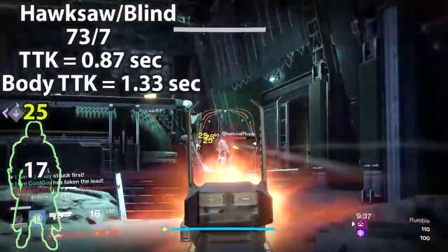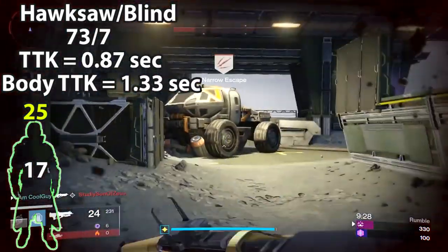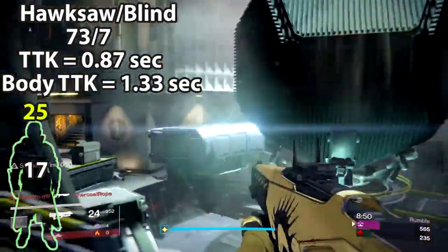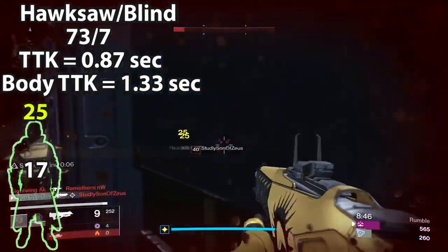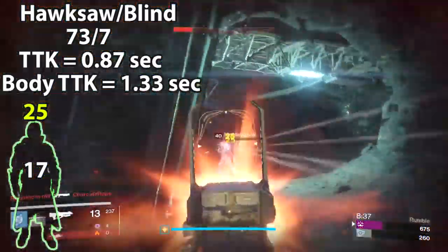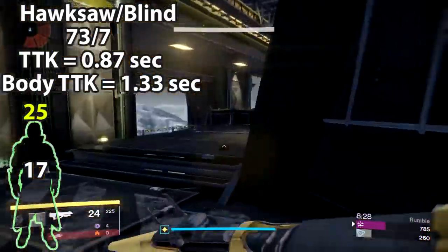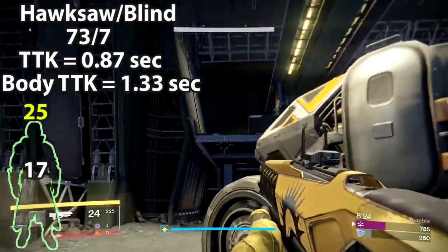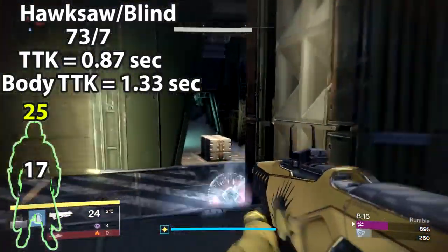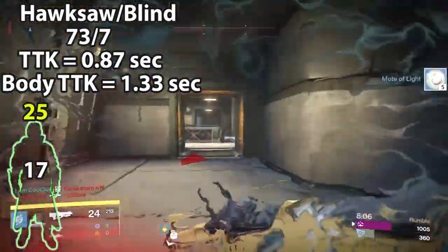Next up is the Hawksaw Archetype — weapons like the Blind Perdition — with a Rate of Fire of 73 and an Impact of 7. They do 25 to the head and 17 to the body, resulting in a 0.87 kill time if 8 criticals land for 200 damage. That 9th bullet, regardless of whether it's a critical or a body shot, will finish off the highest level Armor Guardians. The time to kill to the body is 1.33 seconds with 4 full bursts totaling 204 damage, and just 1 critical out of those 4 bursts will down the highest armor Guardians. You want to fall between that 0.87 and 1.33 kill time. Both the Grasp and Hawksaw archetypes share that 1.33 second body kill time due to differences in damage, fire rate, and burst delay — which on paper is pretty balanced, though connection and 30 FPS can merge these together in practice.